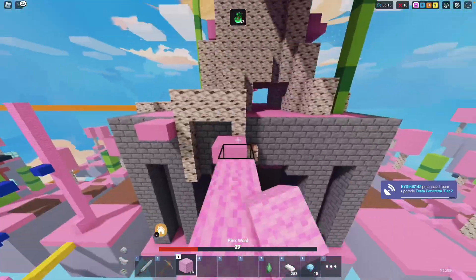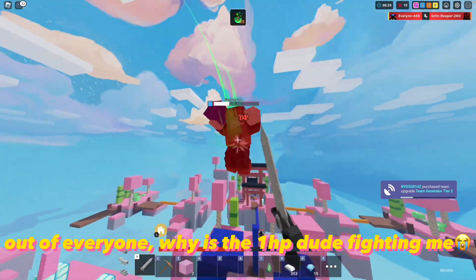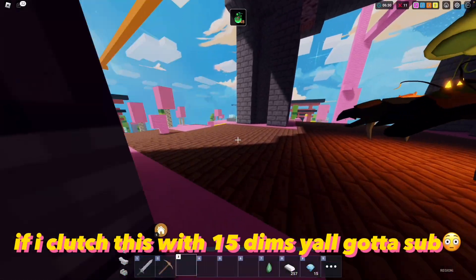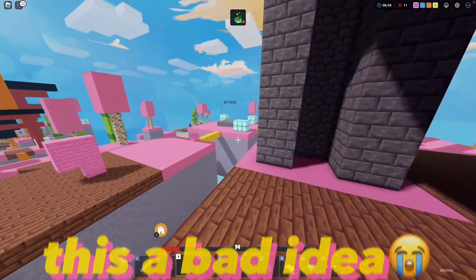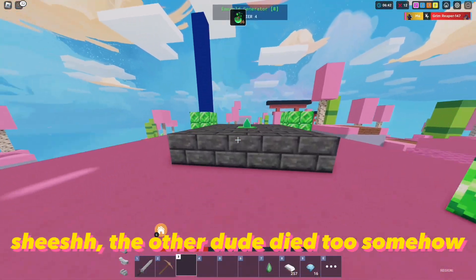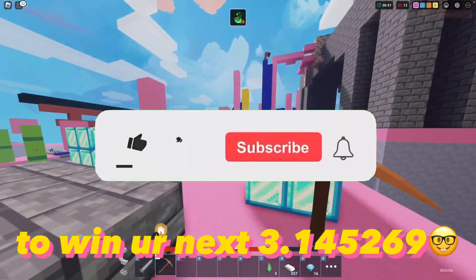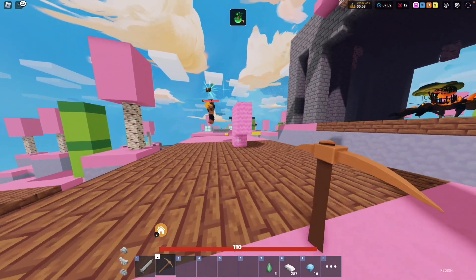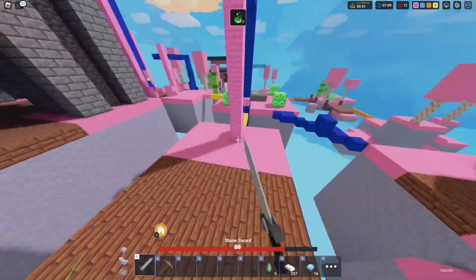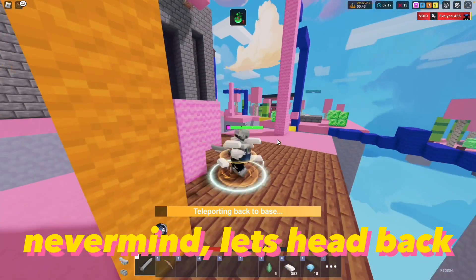We're 75% done with our dims, just a few more to go. Ayo chill — I don't have that elder tree health yet. Out of everyone, why is the one horsepower dude fighting me? We gotta heal. We have no blocks either. If I clutch this with 15 dims y'all gotta sub. This is a bad idea — one snipe and it's over for us. The other dude died too somehow. At least we're not being chased anymore. Hopefully this should give the final dims. Never mind — let's head back.